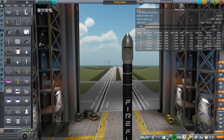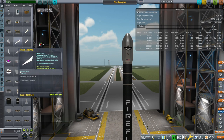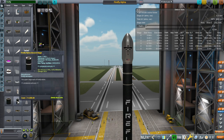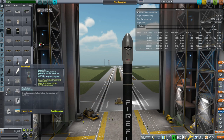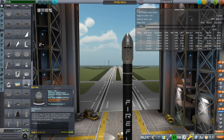This comes in a few pieces, so if we type Firefly in here we should see all the little pieces, though unfortunately a lot of other pieces come up too. Basically: Firefly Alpha fairing, first stage, inner stage, second stage. The Lightning One engine — they usually call it Lightning One, I don't know if they just call it Lightning now — and then also the Reaver engine.